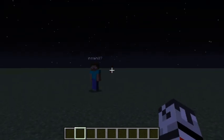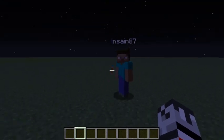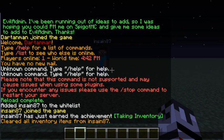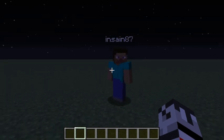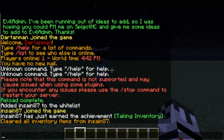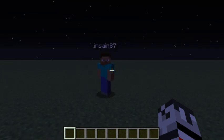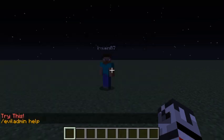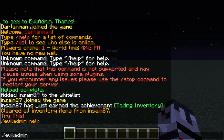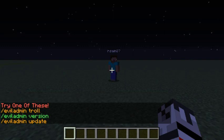So without further ado, let's just start. I have here an alt in survival mode right now. So first off, we know that the first thing is slash evil-admin — if it doesn't know what you're trying to do, it'll just tell you to do help, and then it'll give us this list of things.